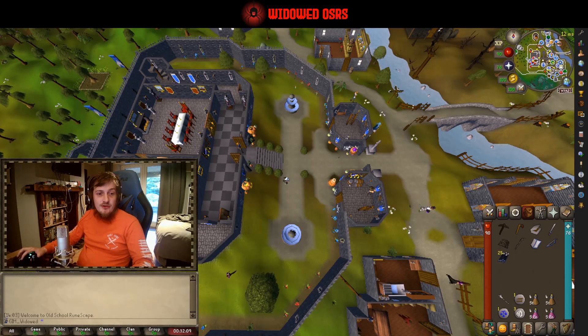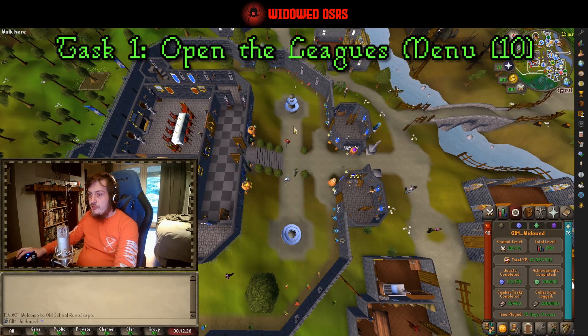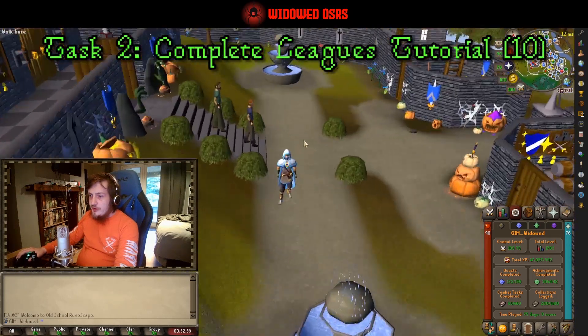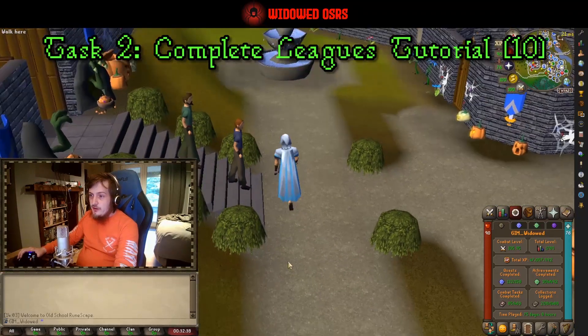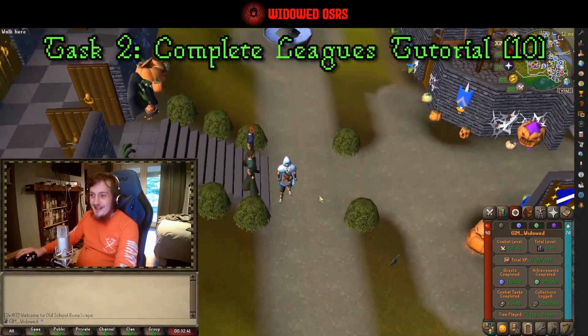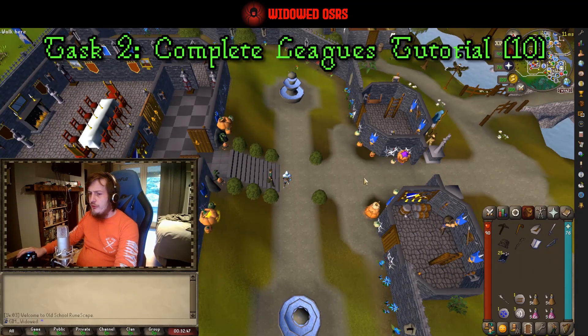Without any more nonsense, we're going to get into step one of the plan. The very first task is to open the leagues menu — I can't access it right now, but that should be a very simple task. Here I'm opening the combat tasks panel as the rough equivalent of what I expect this task to be. Moving on, we're going to complete the leagues tutorial — there should be a leagues tutor somewhere around here that you want to talk to, though I'm not sure if we'll have to go through tutorial island or not.